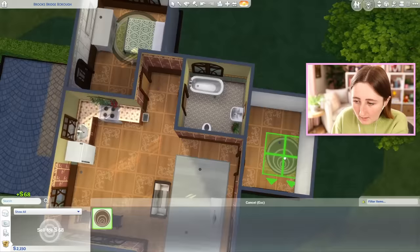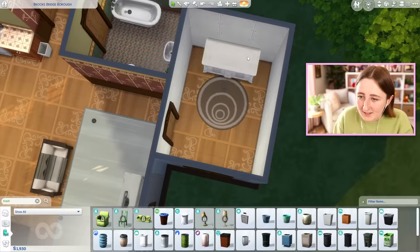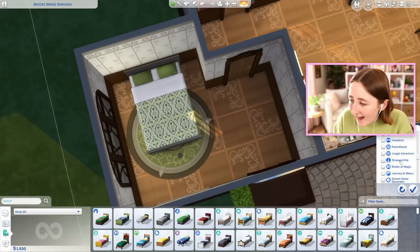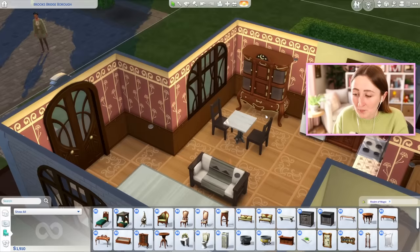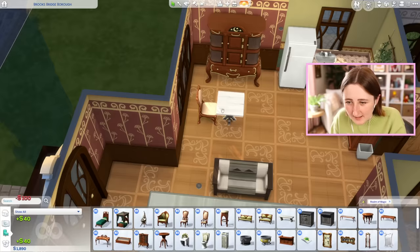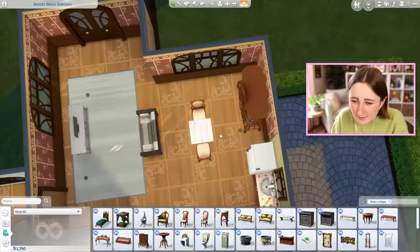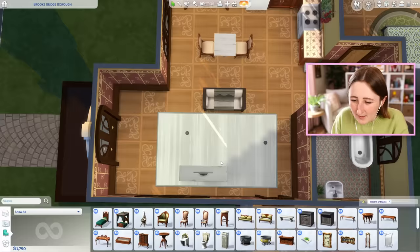We have 2,100 simoleons, and after the trash can we have 220 simoleons left. Maybe the kid could have the fancy Realm of Magic dresser? I don't really build with this pack all that often, so I don't even know how much this stuff costs. This is only 100 simoleons — oh my god, that's huge, we can use that! That saves us a ridiculous amount of money because we can get some really nice stuff for cheap. This chair is 40, these are 100.